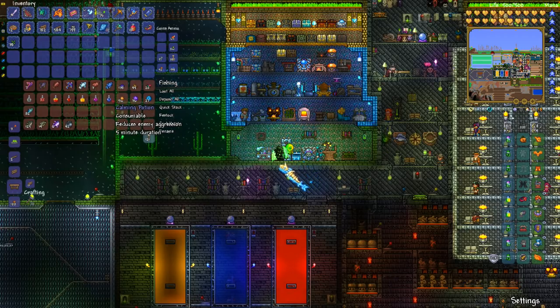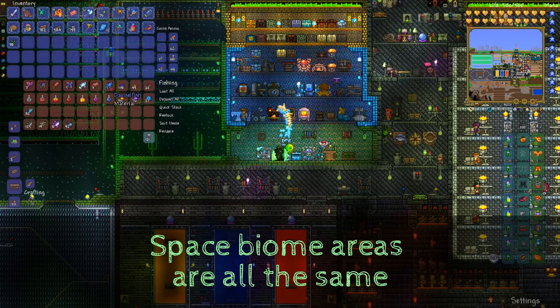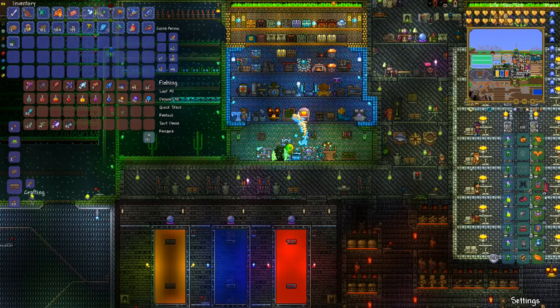The last one is the damselfish, which is kind of optional. It makes the calming potion, which reduces enemy aggression - specifically it reduces the number of enemies that can spawn on your screen at once. It's convenient if you're out in the world doing some building and don't want as many enemies around. The damselfish is fished out of the space biome, so you want to be high up in the sky.